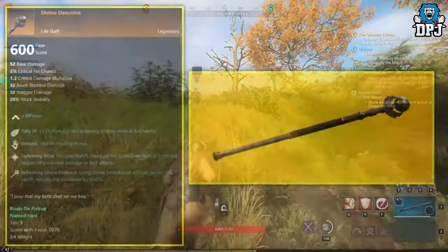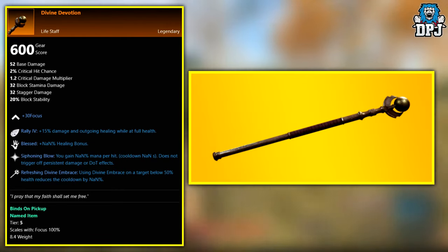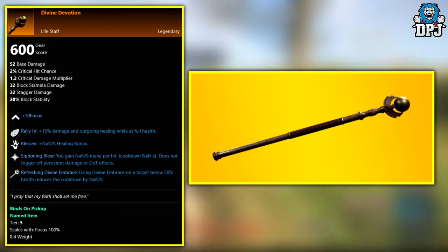First up we have the Divine Devotion. This legendary is an exclusive drop from the Lazarus Instrumentality Expedition boss known as Scylla.